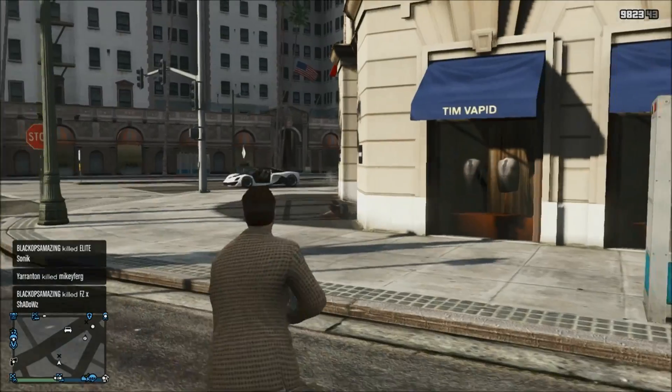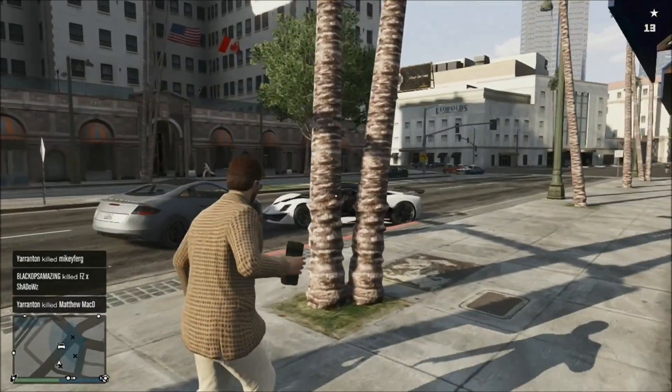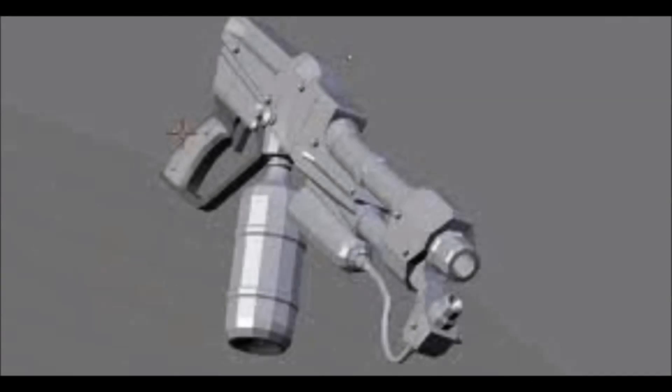A brand new weapon has been found within the coding of GTA 5 online. It was found within a file called DC00243FTGTAVO. This was the image found within that file and to me it looks like a flamethrower — you can see the kind of gas pipe thing at the front, the barrel, and not much of a stock, which some flamethrowers don't have.